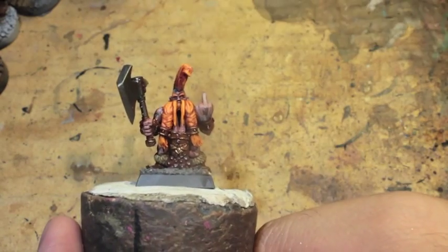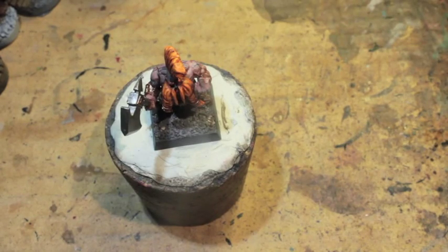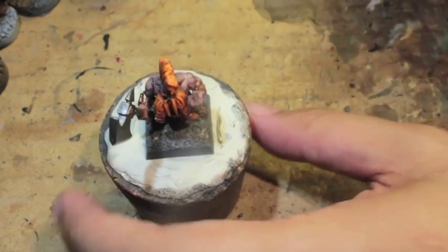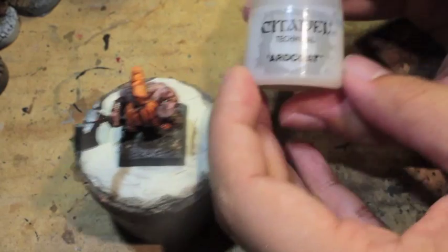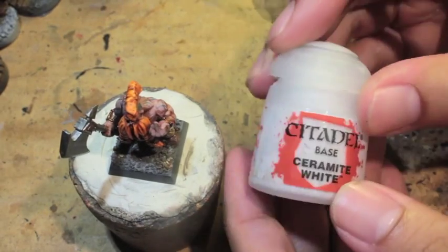Khorne Red, and a couple more: Art Coat for any kind of gloss varnish, Ceramite White, and Zandri Dust.